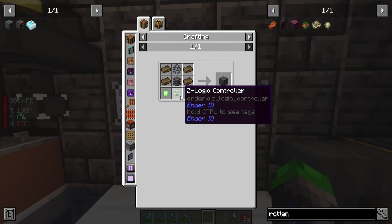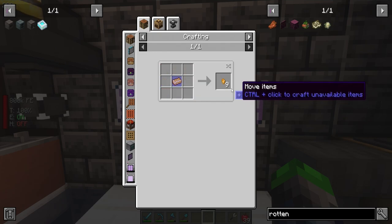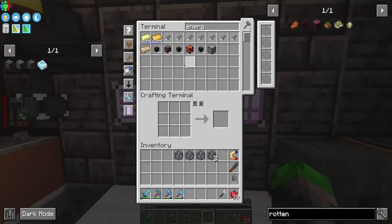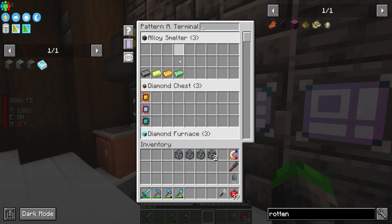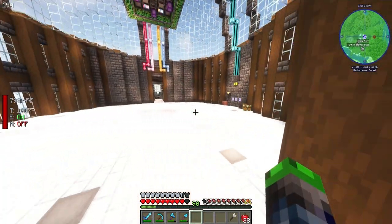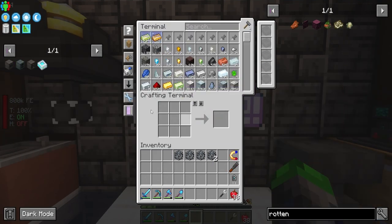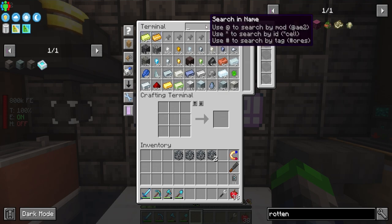Let's work on the slice and splice. We don't have any of those — we need to make some energetic alloy as well. I should really copy these recipes for each alloy smelter so they can all be rolling. That's moving pretty quick now, and it's actually making a couple of them for us.